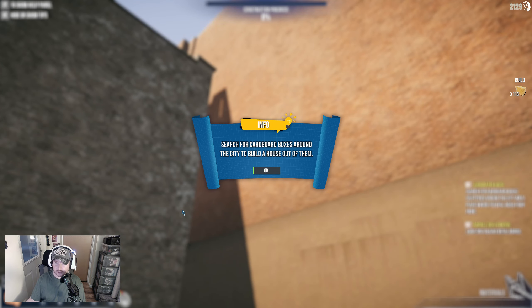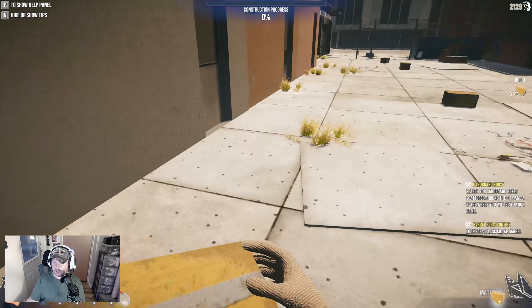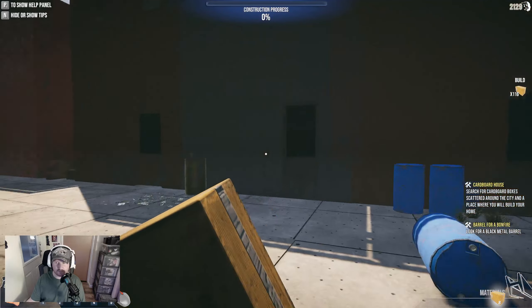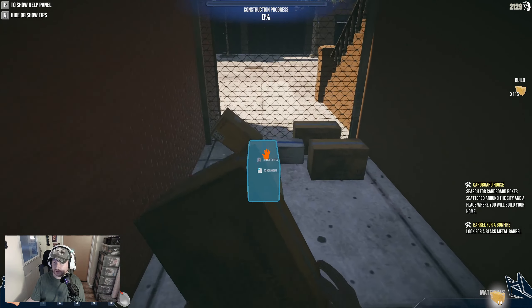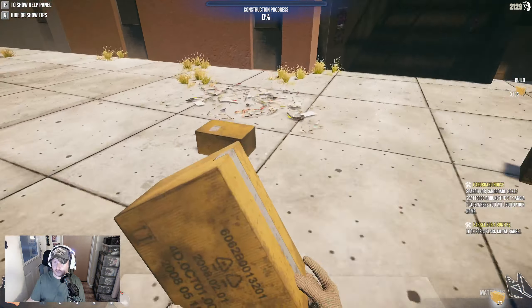So here we are - search for cardboard boxes around the city to build a house. We can pick these up because these are exactly what we need. We're in the back streets of some unknown city and we need to pick up as much cardboard as possible because we need 116 boxes.